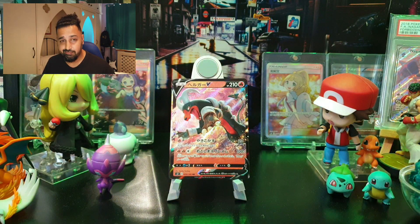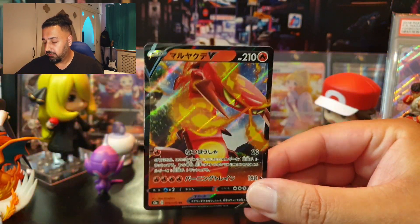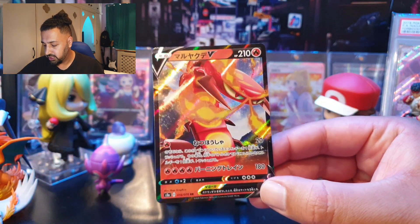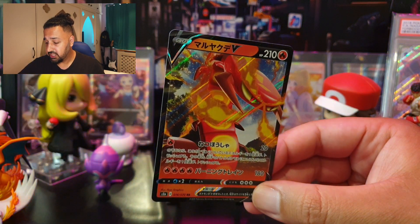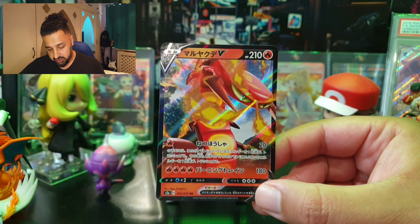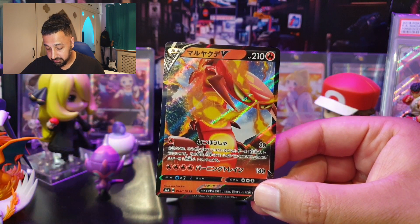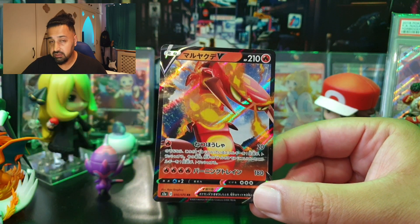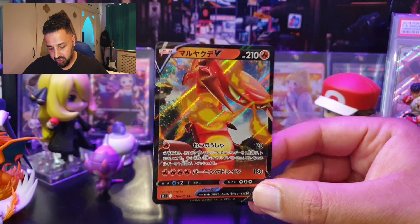Next is Centiskorch V, a new Pokémon from the Galar region, weak to Water with a high retreat cost of three and 210 HP. Its first move, Radiating Heat, costs one Fire energy for 20 damage — you may discard an energy from this Pokémon to also discard an energy from your opponent's active Pokémon, potentially slowing them down while you set up with Welder. Second attack is 180 for four Fire energy, called Burning Train.